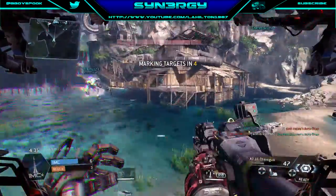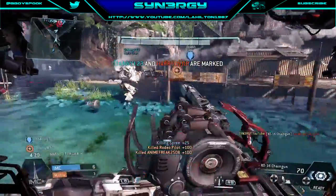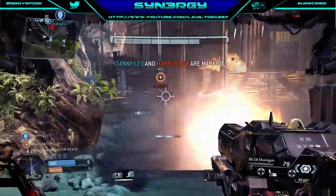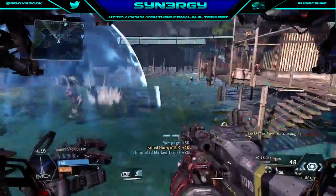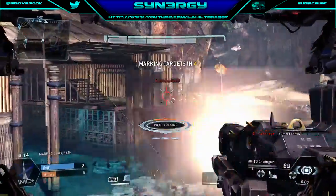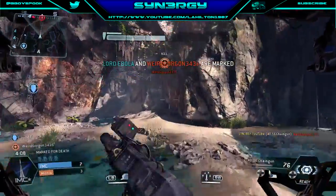As soon as you get a double arc grenade — he takes out the pilot on the Auto Titan. Another one down here. Cluster missile, and we're just going to spray him. See if we can pick up that kill. There you go — we pick up the kill on Harrier, Harry W1OR. Still a pilot locking on us, so we're just going to take out that pilot. Doing no damage to us because it's just our shields that is hurting.